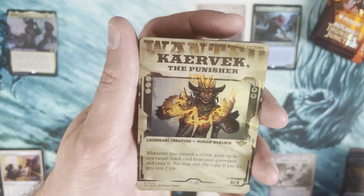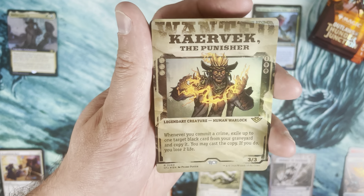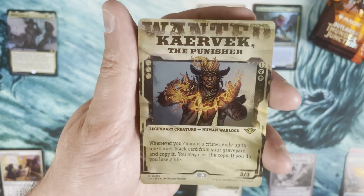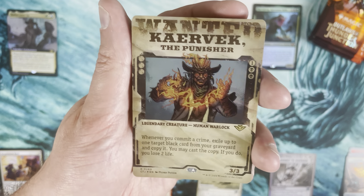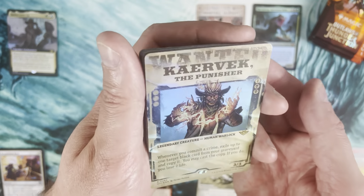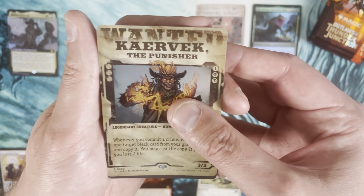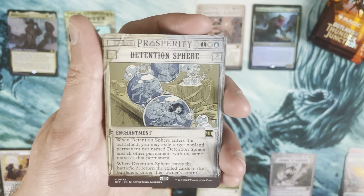Karabek the Punisher — neat. I actually really dig the foiling on that. The wanted posters are a nice touch. It seems like an obvious thing to do, but they could have messed it up and they didn't — these look really cool. Karabek's pretty sweet with that wanted poster foil treatment.